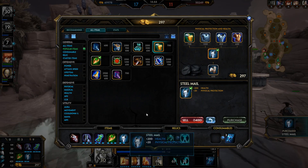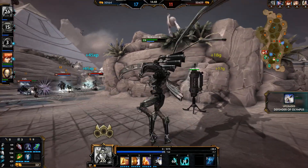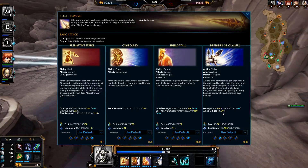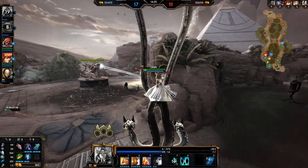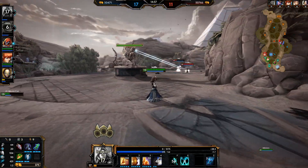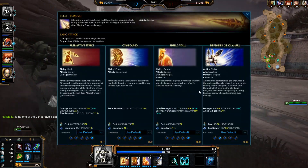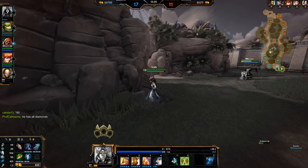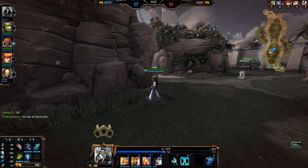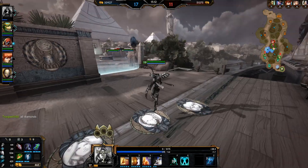Going tier two into Sovereignty and putting another level into the ultimate. I was going to say if I had more levels into my ultimate I could have saved Scylla during that last engagement — but her allied mitigation doesn't go up whenever she levels up her ultimate. I guess I really couldn't have done anything for that Scylla — she was going to go down no matter what.